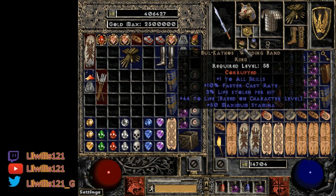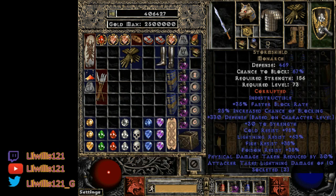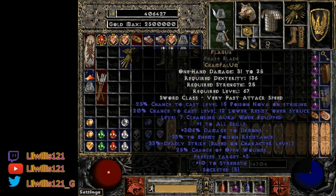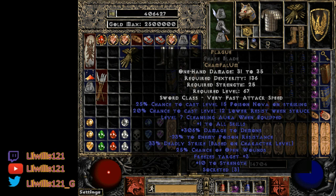Best in slot ring would probably be a Wisp Projector instead of BK for the damage bump. For the main weapon, I use a Grief in a Phase Blade — not super expensive, you just need the Lo rune which is pretty low-end. The Phase Blade is the key for attack speed with low Strength and Dexterity requirements. In the offhand run a four-socket Storm Shield corruption. On swap I'm running Plague — Cham Fal — which is a good starter weapon easier to get than Lo, and has poison nova and a cleansing aura.